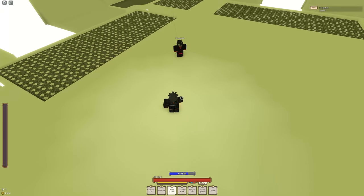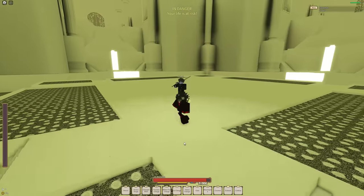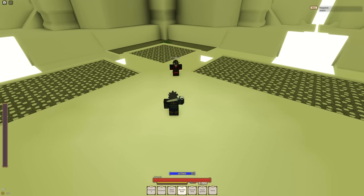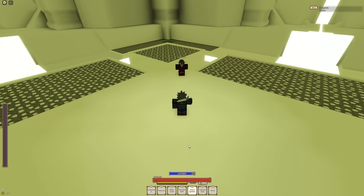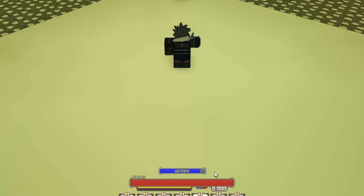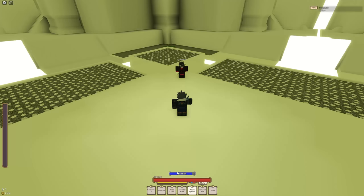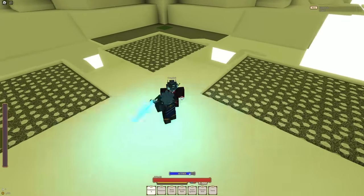Bleed crash can be canceled either by aiming too far or just by not clicking anywhere after you go up. The move also breaks mana shield but doesn't break physical block. Now you might have noticed a strange new bar above your health bar called the aether bar. What this bar does when it's filled by at least 20% is allow you to use zero ignition.